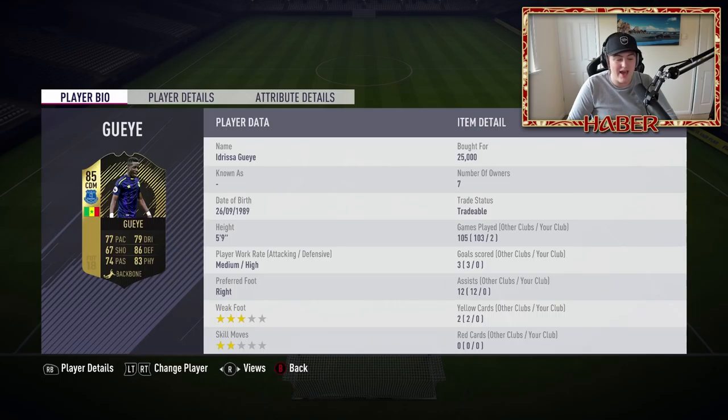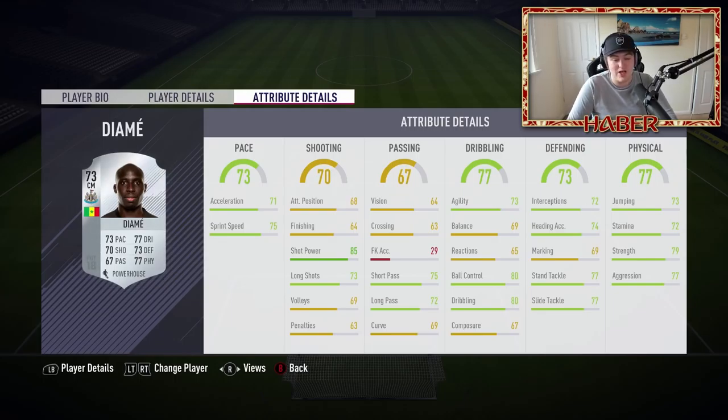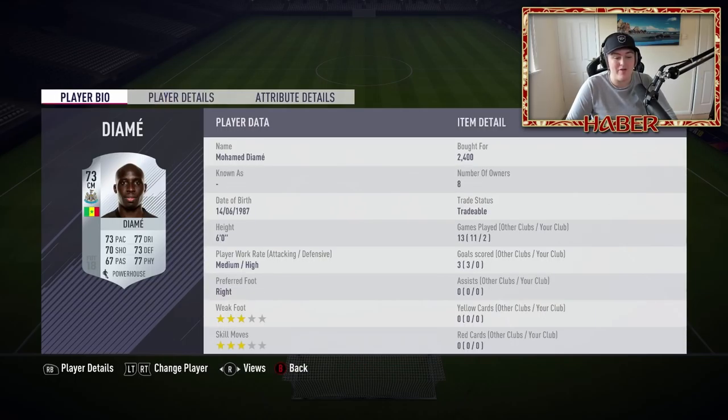The right centre-mid is Idrissa Gana Gueye, who I was very, very happy with. He's almost like Kante - quite small, fast, great at defending and physical. He was bodying people, has great passing, and his shooting felt surprisingly decent. He was the person holding the midfield together, absolutely phenomenal. On the left centre-mid spot we've got Mohamed Diamé - the guy who scored the absolute banger long shot for Hull to get them into the Premier League. He's got very good all-around stats and probably should be gold but unfortunately is silver. With 73 long shots and 85 shot power, he held down the midfield well. Overall I was quite impressed with how he played.